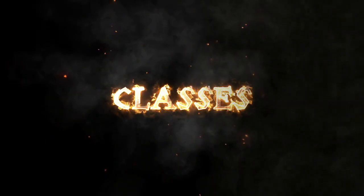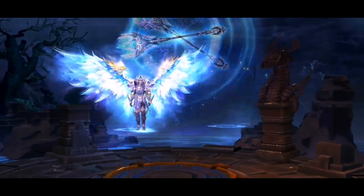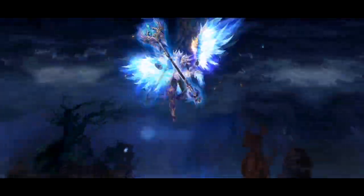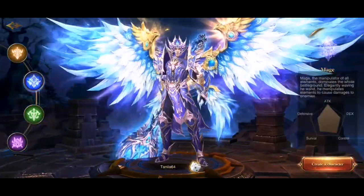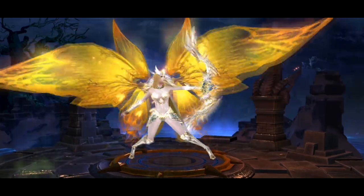The first thing you will do in the game is choosing your class. There are four of them in total. Note that not all of them might be available on your server, and they all have different stats: defense, survival, attack, dexterity, and control. There is no best choice here, really, so you have to go from your playstyle and what feels right for you.